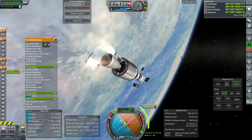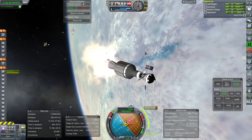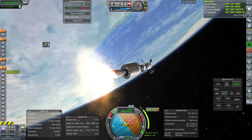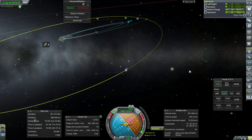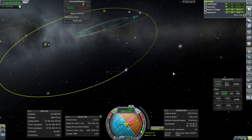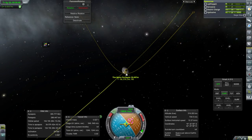Engage. Everything is lit — there goes the Atlas booster. This next stage is going to require even better reaction times because of the sheer thrust-to-weight ratio. Way too early. We've got a good encounter with the moon.